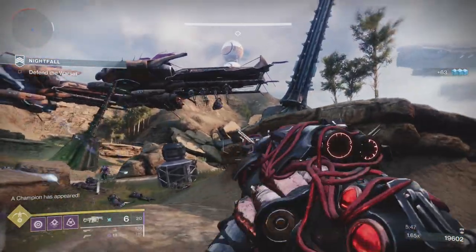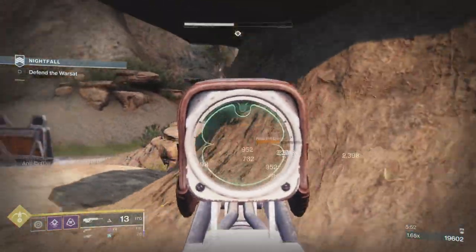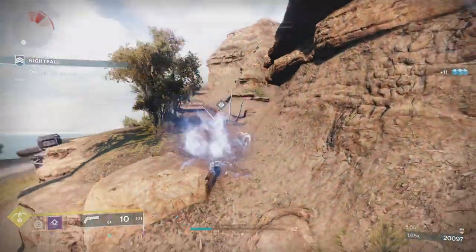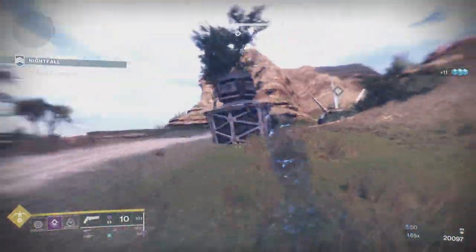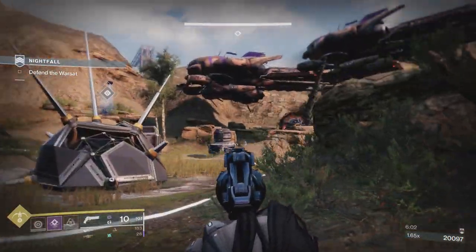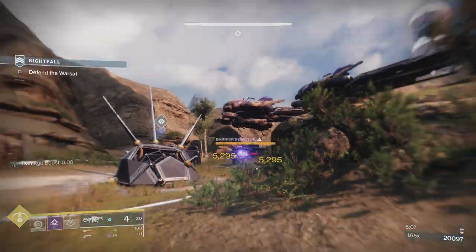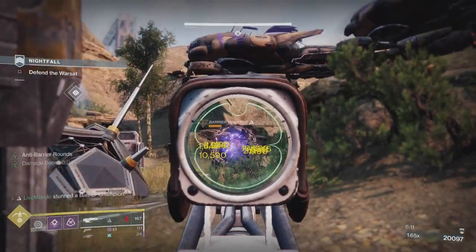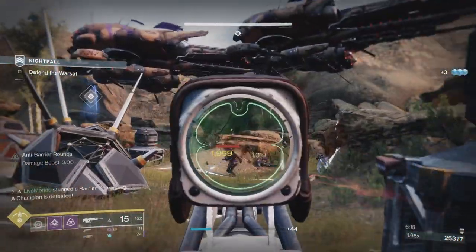I wanted to try and take the Barrier quickly. It turned out I couldn't do that because these adds just really aggressively pushed me. That's where your dodge is going to come in - Wormhusk Crown - I've got, I think, eight mobility so I get a dodge back every 14 seconds or something. Now, you'll see here with this champion - that is proper meltage on a champion.